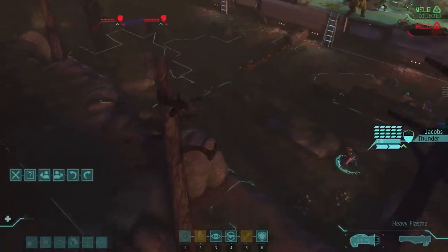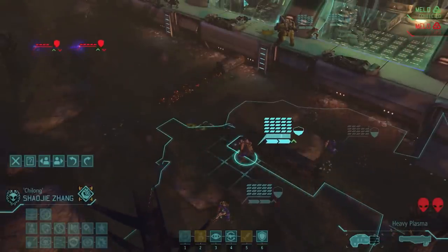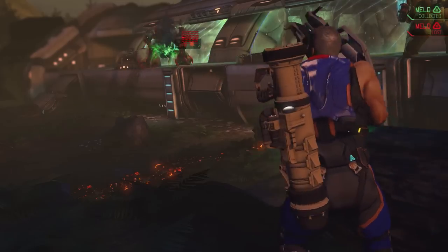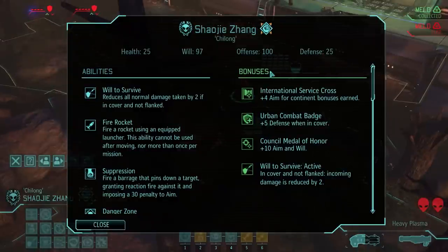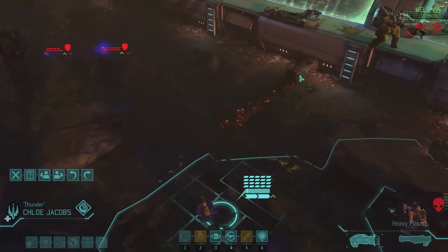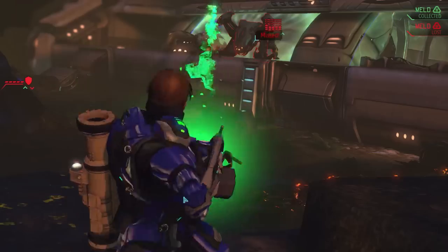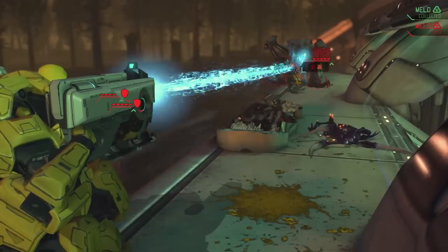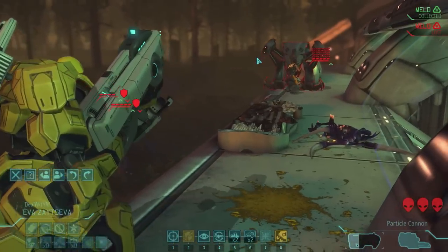That's 10 damage - so that's more or less equivalent to 20 damage because it has 50% damage reduction. Now I can take some more shots. That missed - I don't think I can kill it on this turn, but I can do quite a lot of damage. I need to move closer. Zhang's aim is pretty damn good right now - he does have the medal that gives him plus 10 aim, so his aim is at 100 right now. That's pretty damn good for a heavy. Another hit. This is a little bit risky because I'm exposing my heavies, but I actually have a chance to kill that on this turn.